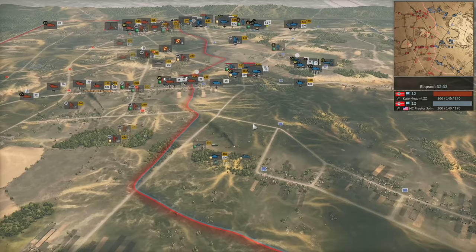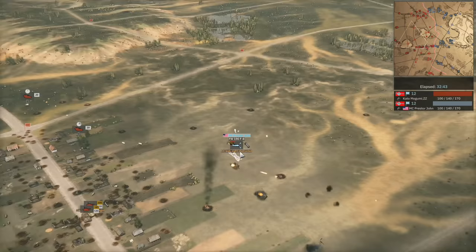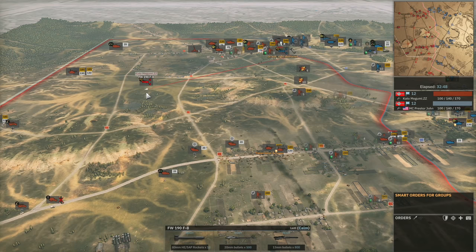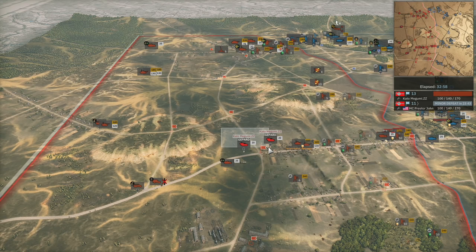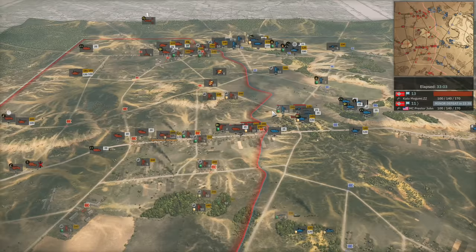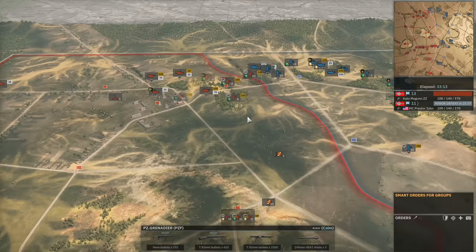There's more or less no AA on this bottom side other than the SDKFZ-71. A Focke-Wulf 190 comes in for a strike. ZZ goes to respond with his own Focke-Wulf 190, but since they go the same speed, if the Focke-Wulf doesn't get shots on now it's never going to — ZZ realizes that and pulls off. You'd have to bring these in very preemptively to get on the back of an enemy Focke-Wulf. The Gepard is in a good position to stop that strike from having any effect. Currently 13 to 11 in ZZ's favor.